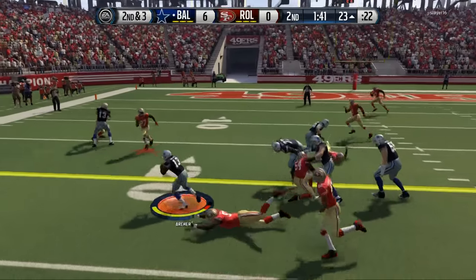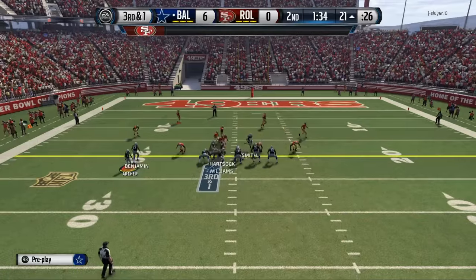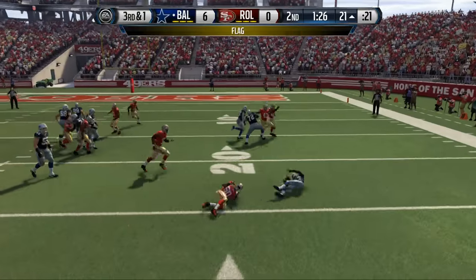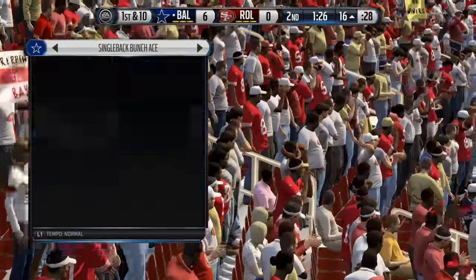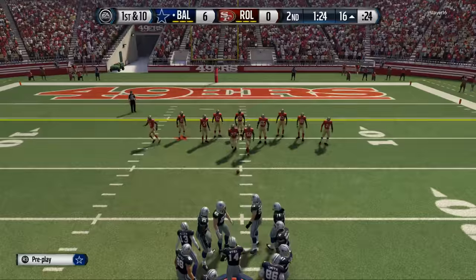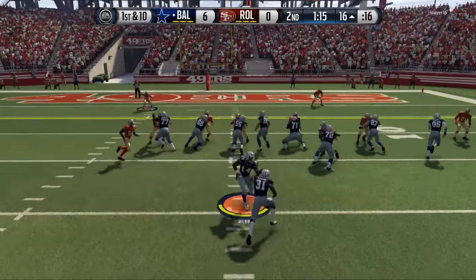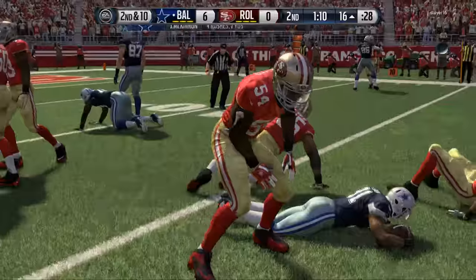One of our players on the team, Taron Armstead, he's a hidden gem — road to playoffs edition with 83 speed. For the pulling mechanics of the game, you see he's able to get out to the outside. I just have a bad habit of going no huddle and I'm trying to break myself of it. But definitely a different monster this year on both sides of the ball.